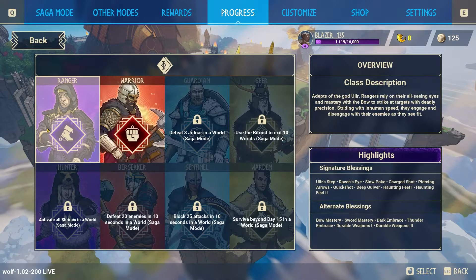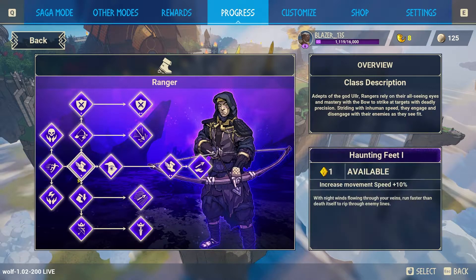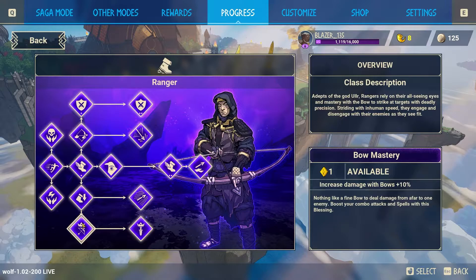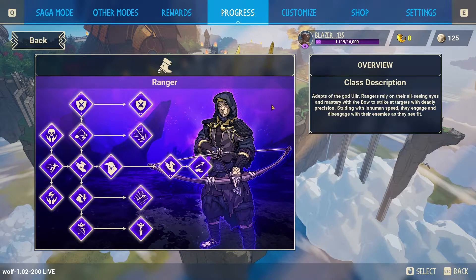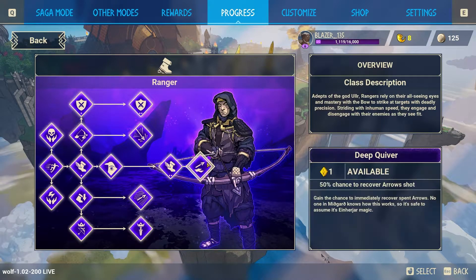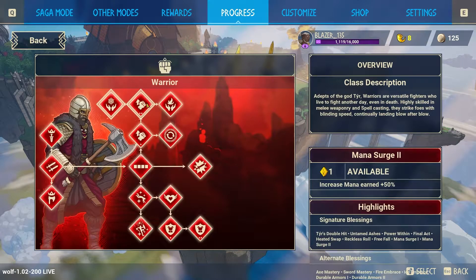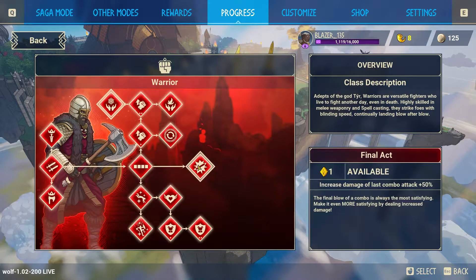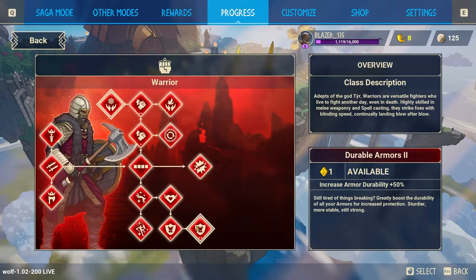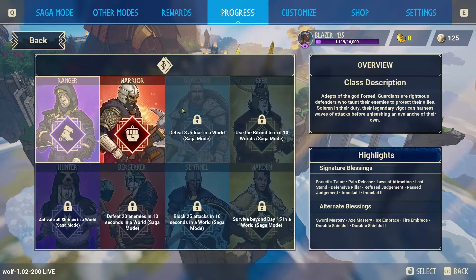The purple scout class excels in movement and bow mastery. For example, one of their abilities is bow mastery, though they can also have sword mastery — but their main skill tree revolves around bows. The warrior, let's call him the DPS class, excels in holding axes, fighting, stun-locking enemies, and cool attacks — he's basically your tanky DPS fighter.